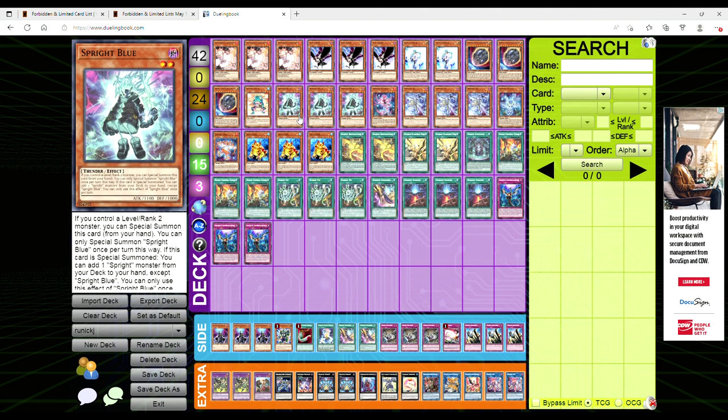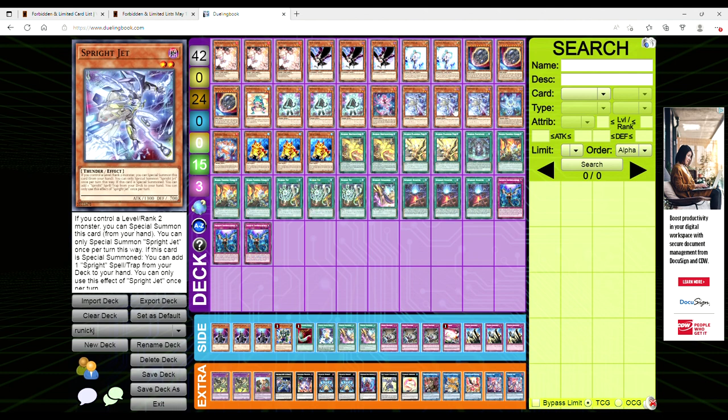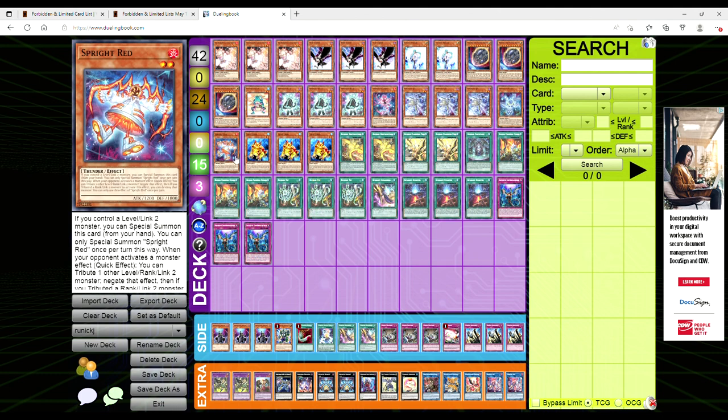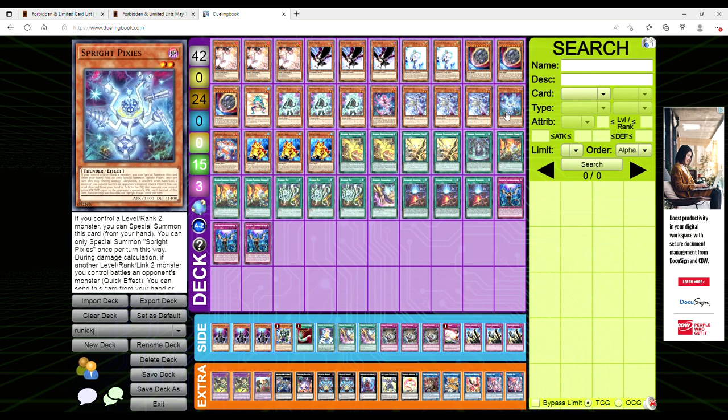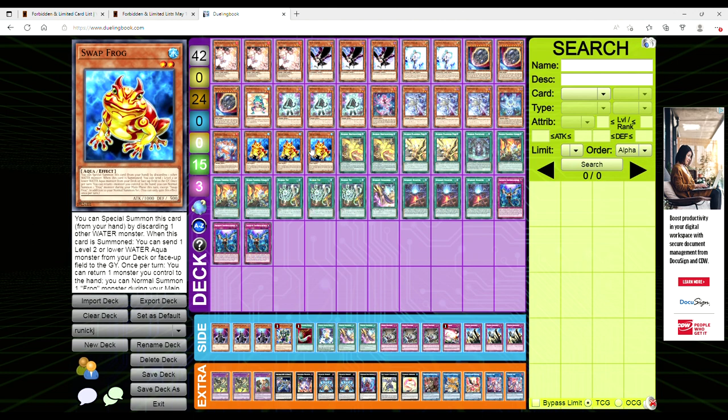We're playing three copies of Blue, three Jet, one Carrot, one Pixie, one Red, with three Swap Frog and the Ronintoadin. Pixie is freaking busted.